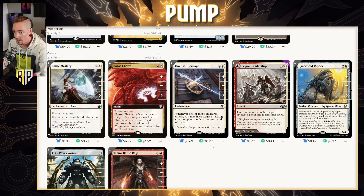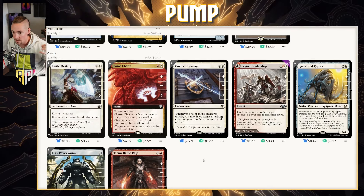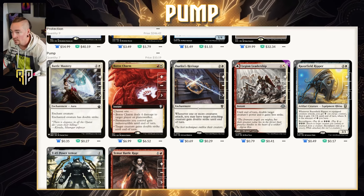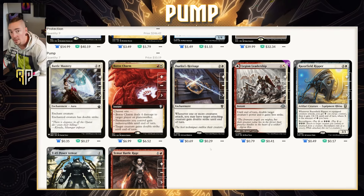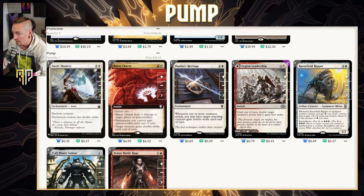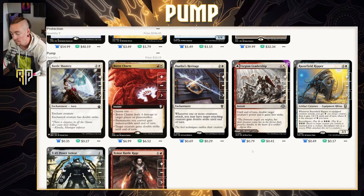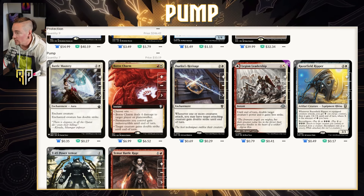In the pump spells category, we have stuff to turn what's already an 8/8 in the command zone into a serious threat. Battle Mastery is an aura that gives double strike. Boros Charm is an instant that can give it double strike or save your permanents by giving them indestructible until end of turn. Duelist's Heritage is an enchantment: whenever one or more creatures attack, you may have target attacking creature gain double strike until end of turn — it works on anyone's combat, so you can use it politically. Legion Leadership is a new one that's also a land on the back side — Legion Stronghold enters tapped and taps for Boros mana, but as an instant it doubles target creature's power and gives it first strike, so you'd be attacking for 16 with Liberty Prime.